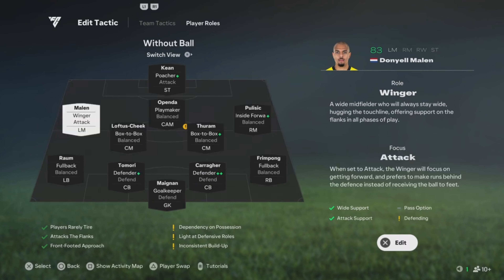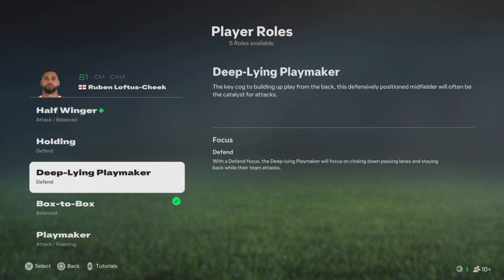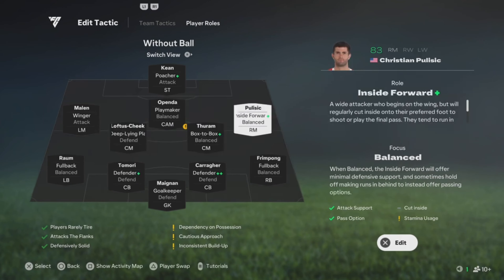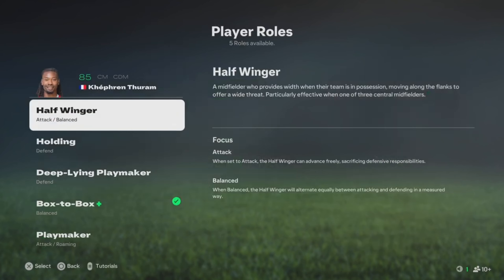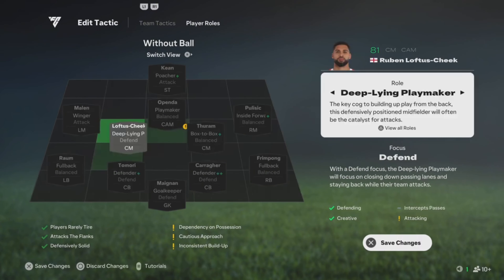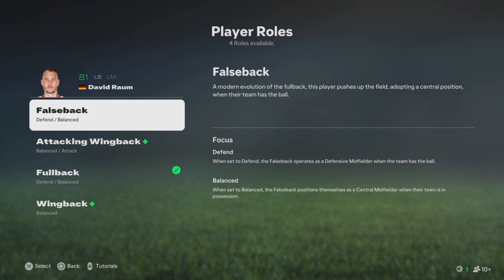For your center mid, you could play him on Deep Line Playmaker if he has a plus on it — it's gonna make him play way better. If you don't have that, play him on Hold. Your other center mid you can keep on his plus role and leave focus on Balance. If you got two center mids, the one with the better long passing goes on Deep Line Playmaker.